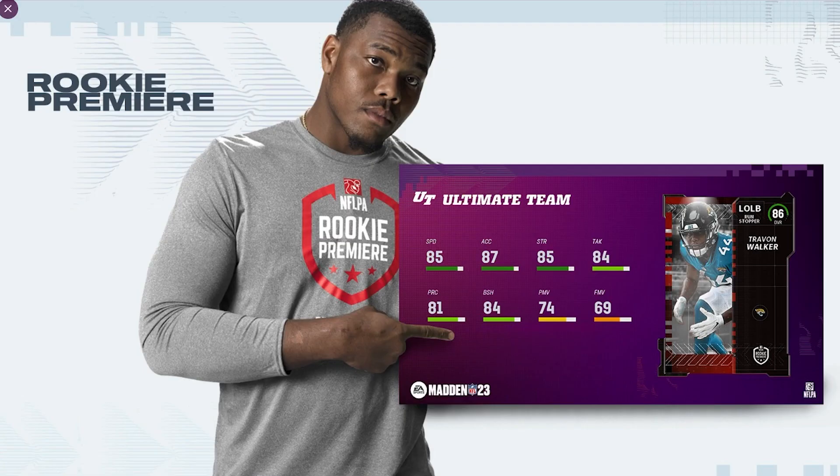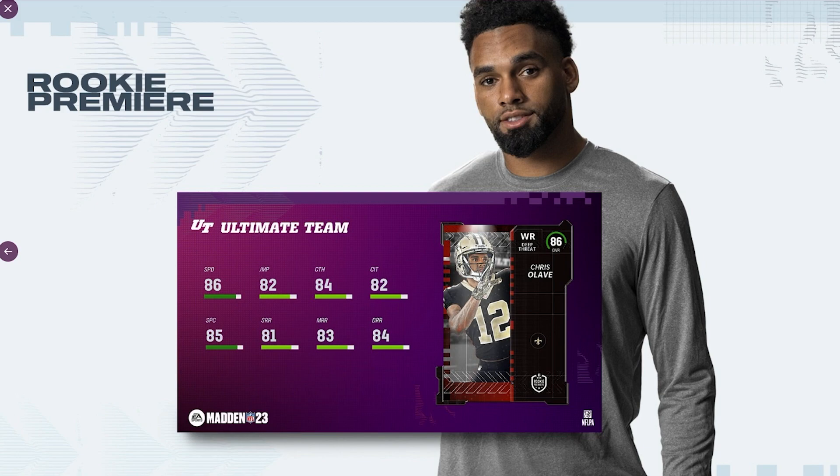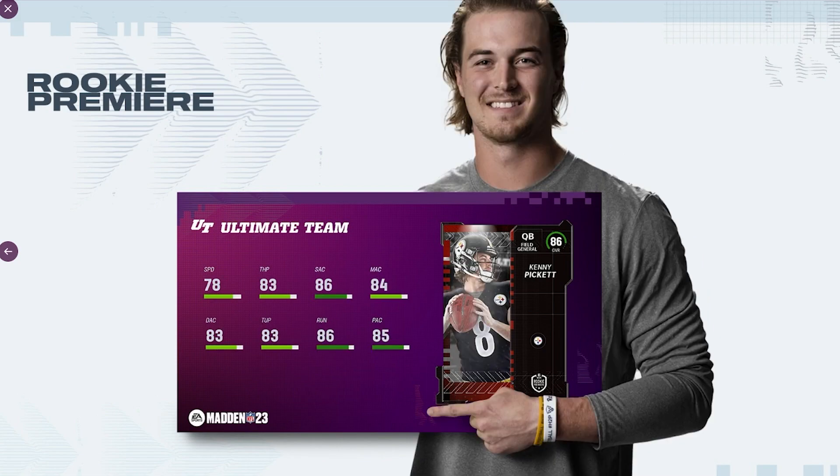I'm going to go through this as fast as I can without elaborating on each card. The very first pick overall is Travon Walker — all of these are 86 overalls. Left outside linebacker Travon Walker: 85 speed and 87 acceleration, pretty good for a left outside linebacker. Next is Aidan Hutchinson, also a left outside linebacker — I'm not liking the speed on this guy. Next is Ohio State's Chris Olave — this guy was a beast at Ohio State, and I really like this card a lot.